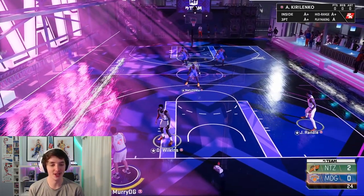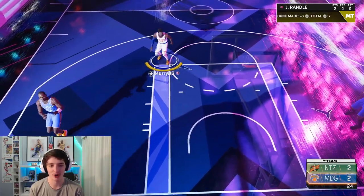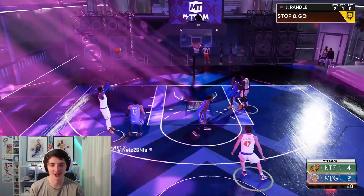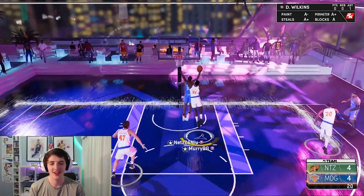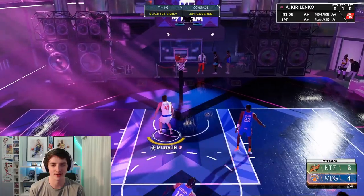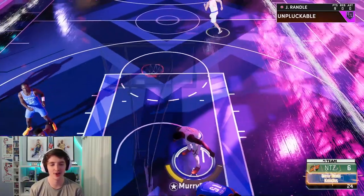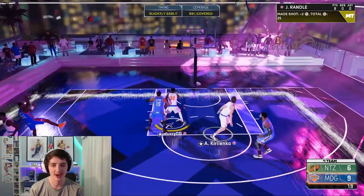Getting into game number two with this Julius Randle card. This guy's got the pink diamond Mallow defending him, and we get a pretty fancy dunk there — a lot of showtime and highlight film possibilities. This guy has Clyde Drexler rim-running constantly, so I'm going to have to play better defense. I got the pump fake, thought we weren't going to hit the shot, but we do manage to get it to go. 38% contested and we hit that three — this card is very, very nice.